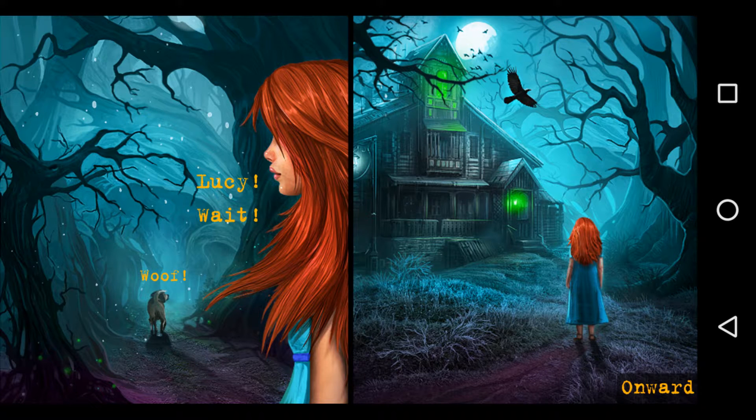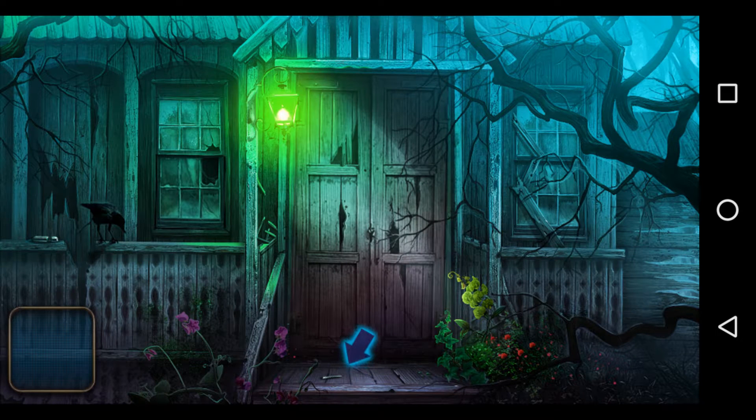We can see a house which looks haunted. The jungle looks haunted and we have two green lights and some birds are flying over it. There is an arrow suggesting we interact with an object.